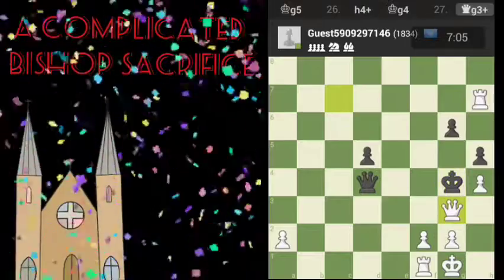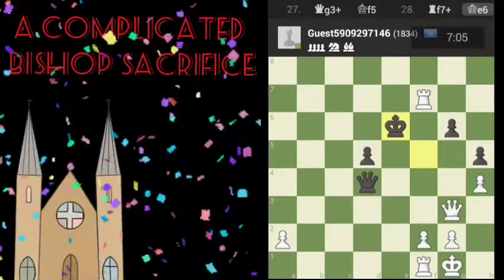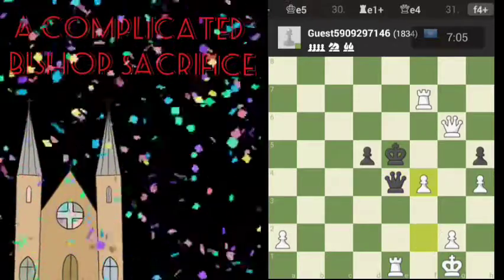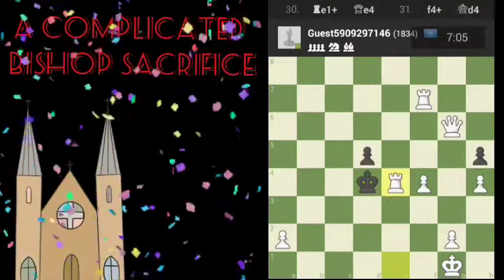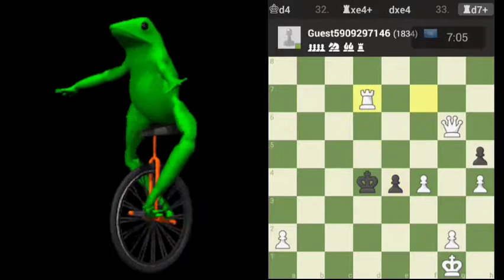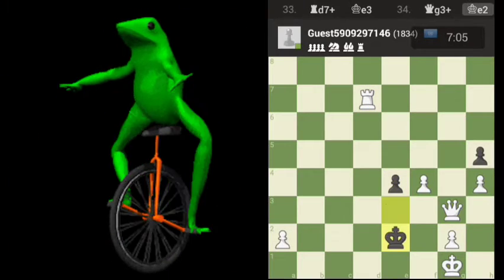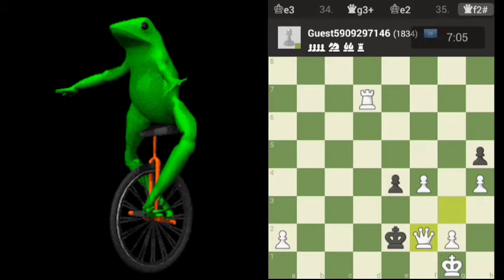We're eventually going to get there. Another check by the queen — shored up the position. Going to check with the pawn there, then we take the queen. From there on it's going to be mating in a couple moves. Black did a very good job of avoiding mate for as long as it could.